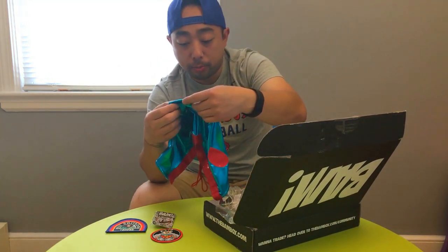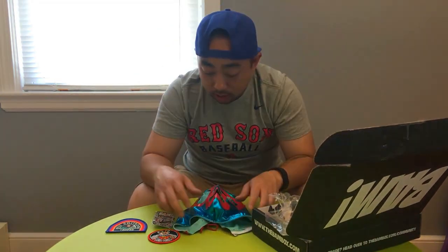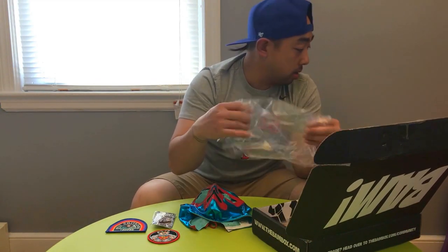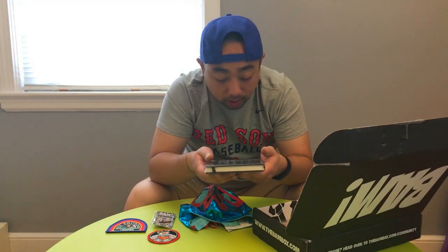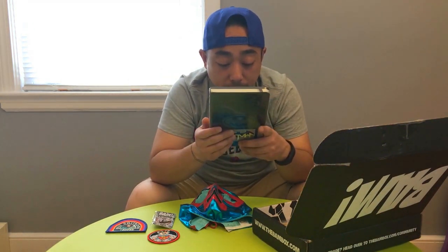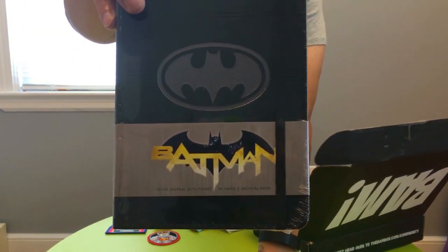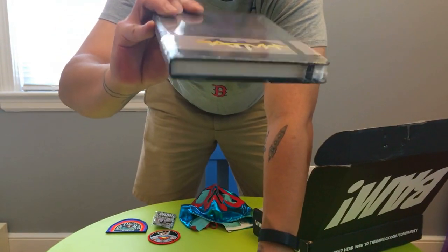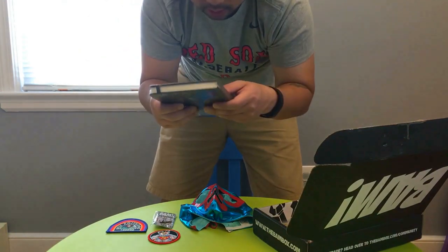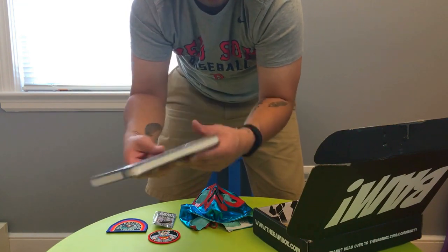I think they were promoting Nacho Libre with this one, so that's a cool little item. Next thing we got here is a Batman ruled journal with pocket, 192 pages, archival paper. This looks like a nice little journal notebook with the Batman logo on it. There's some kind of texture on the notebook itself. I'm not going to open it right now but I could definitely use a new journal.